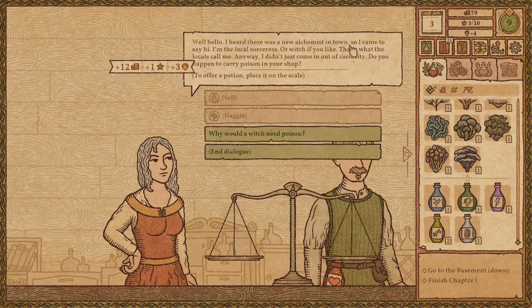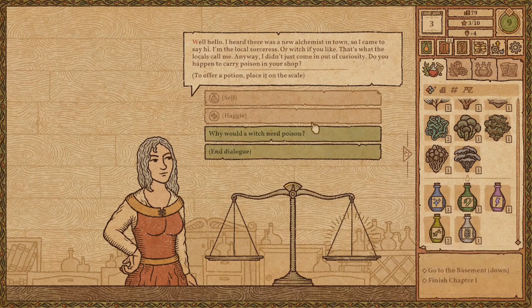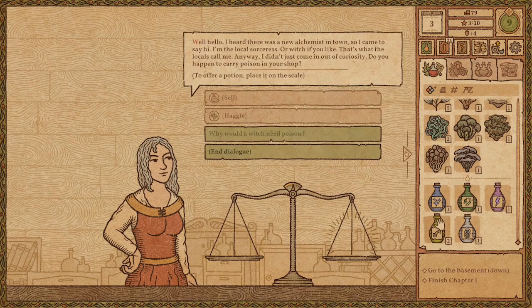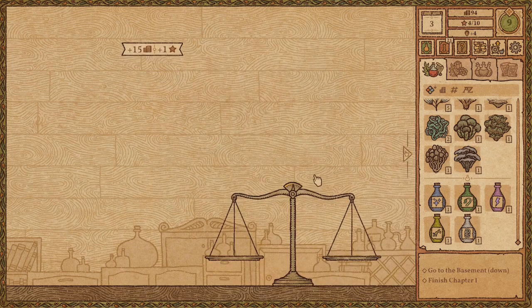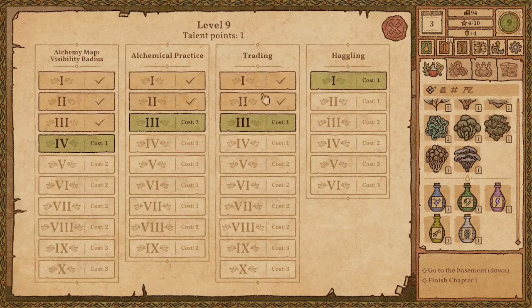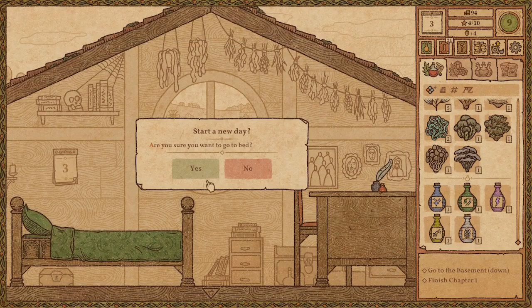You showed them what for, at least. Yes, I am — you're a sorceress, or a witch. Why would you need the poison? Yeah. That makes sense. I got some. It's not the best, but I got it. I have no idea what I'm going to use the potion of bounce for, but I'll find out probably tomorrow.